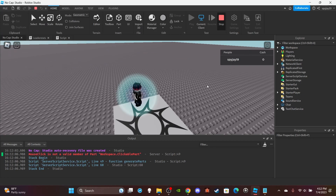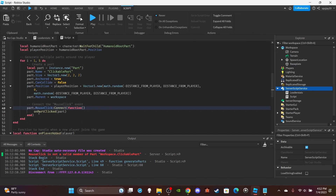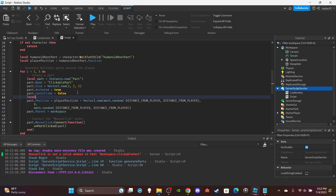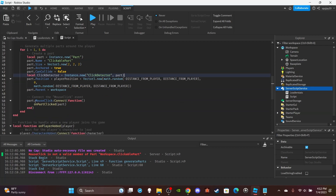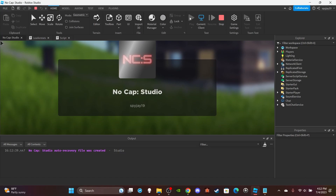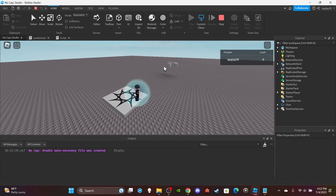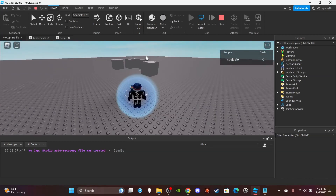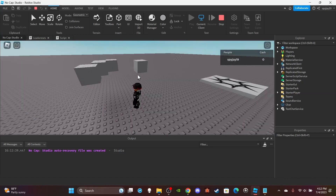I was expecting an issue — and sure enough, the parts spawned but clicking them did nothing. The problem was it used 'MouseClick' without actually creating a ClickDetector. So I manually added that: local clickDetector equals Instance.new('ClickDetector'), parented it to the part, and then changed it to part.ClickDetector.MouseClick. That's exactly where prior scripting knowledge matters — ChatGPT makes scripts, but you still need to know how to fix them.